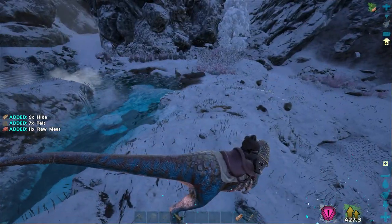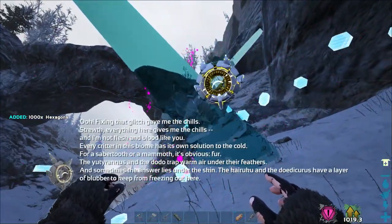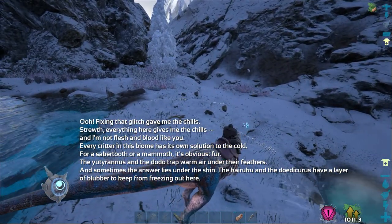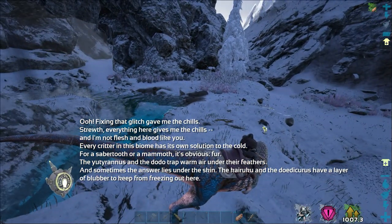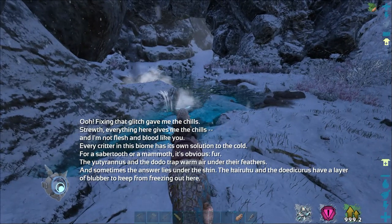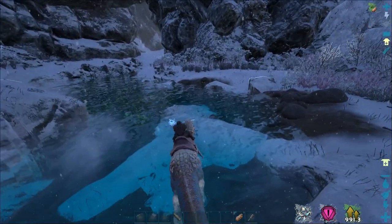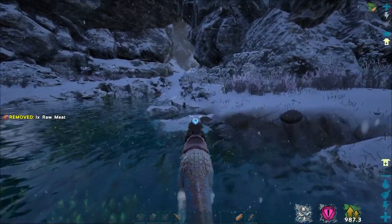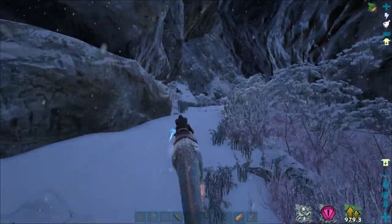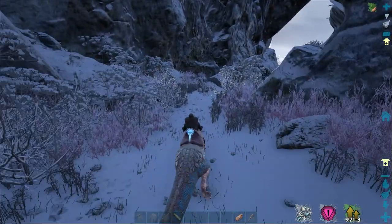Alright, we're going to be safe for a second — check out this other glitch. There are crabs here? That's not going to be good. Why are there crabs in a winter biome? That's kind of weird. I hope we don't get stuck around here — or ambushed, I mean. That's getting stuck.